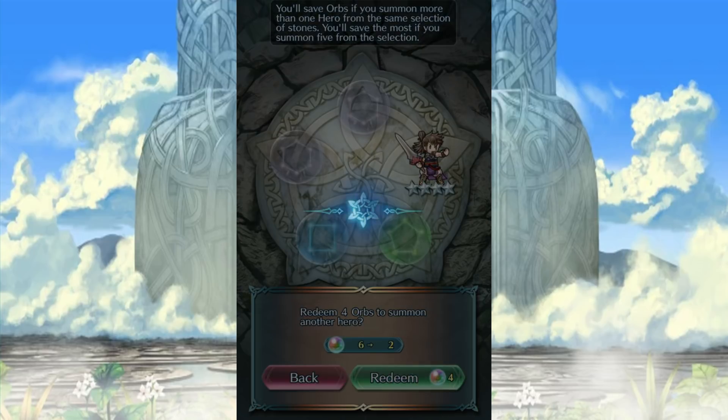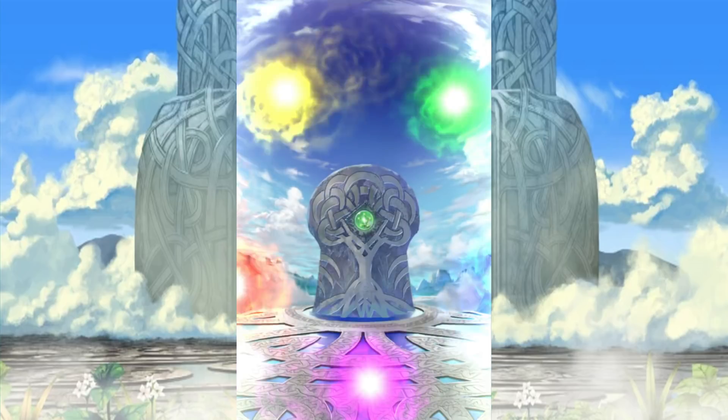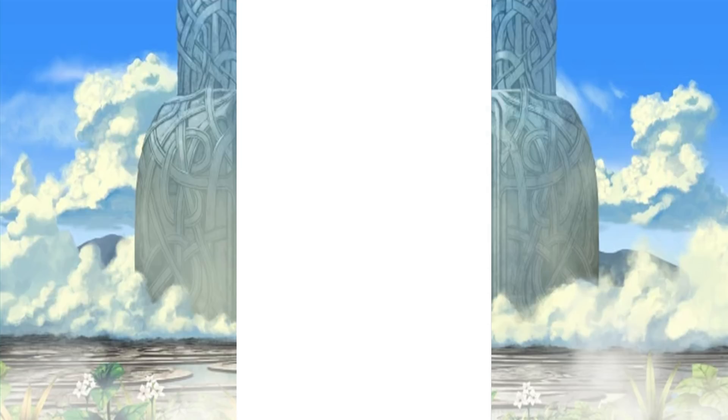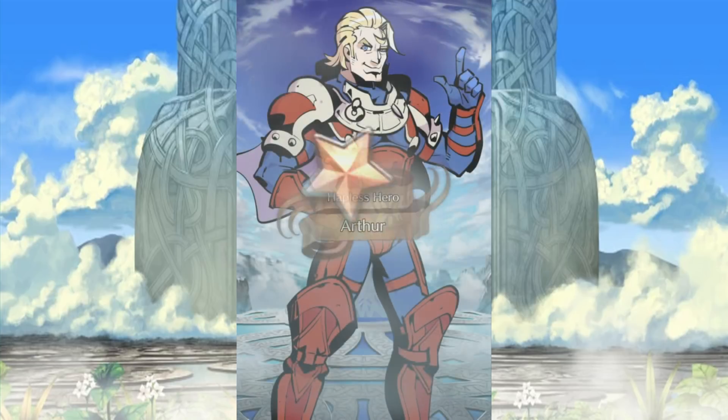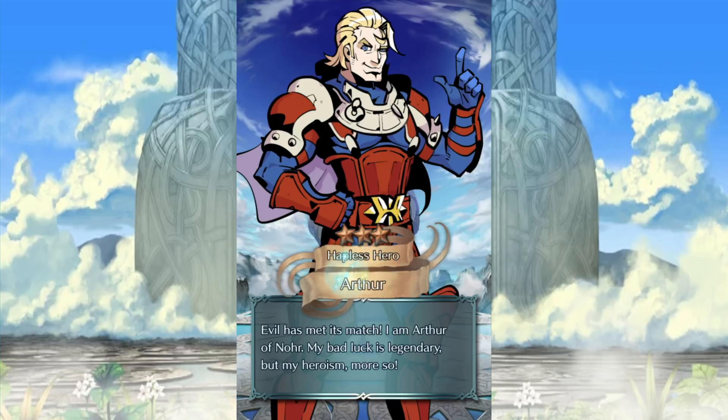I'll build you and they will come. I'm gonna try my green just for funsies and see what happens. Honestly it's a three-star, and it's Arthur. Oh god, I can't — after the randomizer I really can't look at Arthur the same anymore.